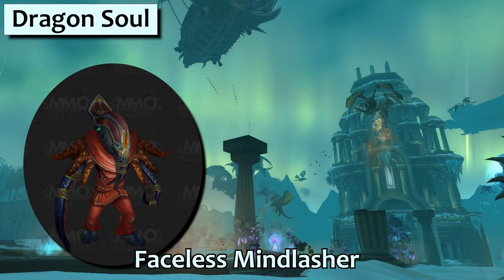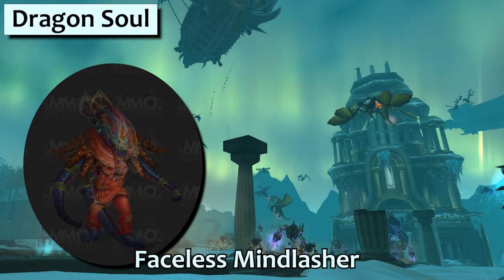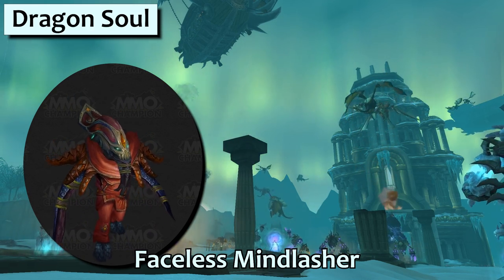The Faceless Mind Lasher comes from Yor'sahj in Dragon Soul, and this is another excellent Shadow Priest buddy. I enjoy that he has neck tentacles in addition to his arms. It looks like he's impaled an octopus over his head as a scarf.